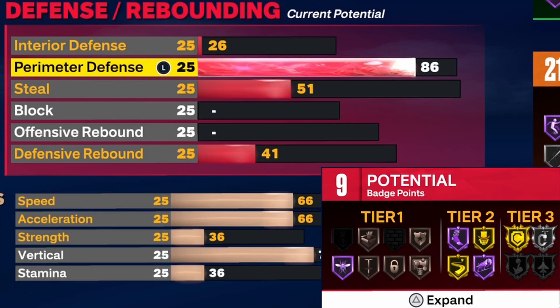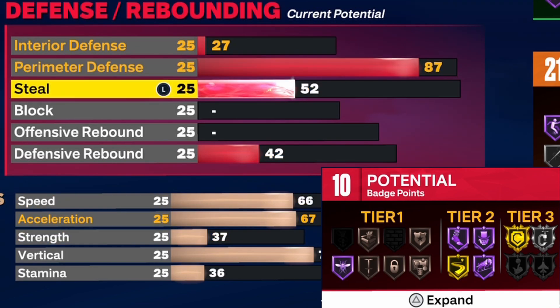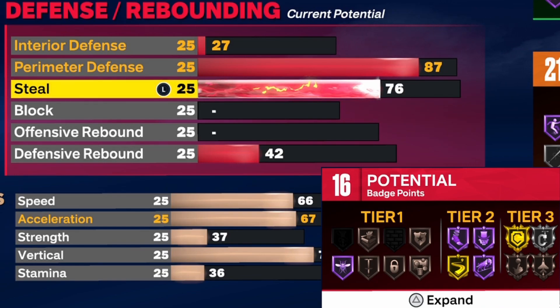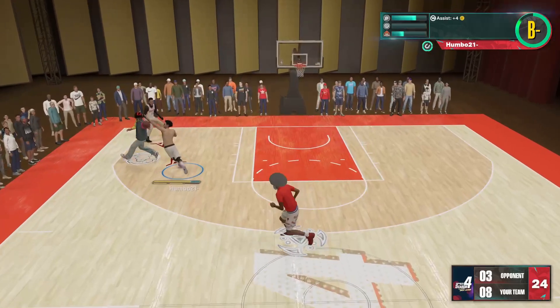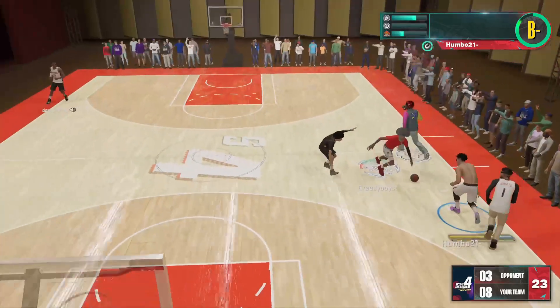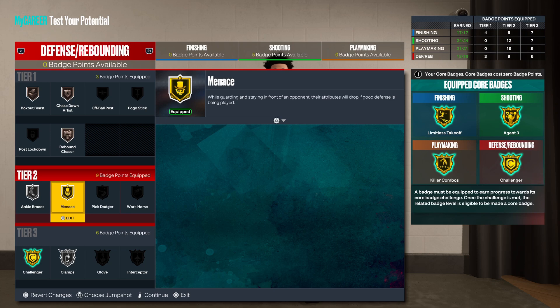For defense, you're definitely going to want to make sure you have at least an 86 perimeter defense so you can get silver clamps. I went up to an 87, which allows me to get just one more badge. I'd also recommend bumping up your steal a little bit so you can get a few more badges and help with passing lane steals. Unless you're running a big man, you probably won't get a ton of on-ball steals with this build. Also, upgrade your block at least a little bit so you're not getting baited. These are the defensive badges I'd pretty much recommend going with.